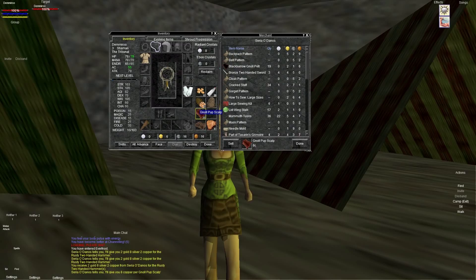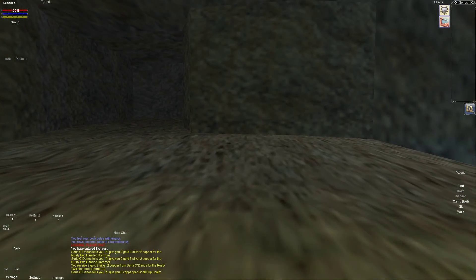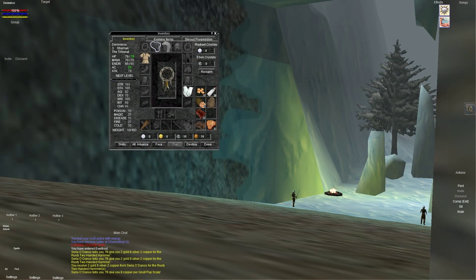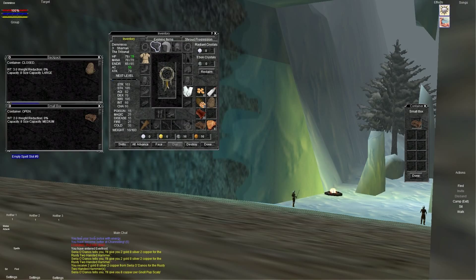We got these gnoll pup scalps — they don't really sell for very much but they are stackable, and I believe they're for a quest so I'm going to hang on to those. The rest is pretty much food, and those can be taken care of pretty easily. I did find a crate — the crate isn't all that great, it weighs quite a bit more than you'd probably want, and it doesn't really hold that many spaces. Its capacity is eight and it weighs two pounds.